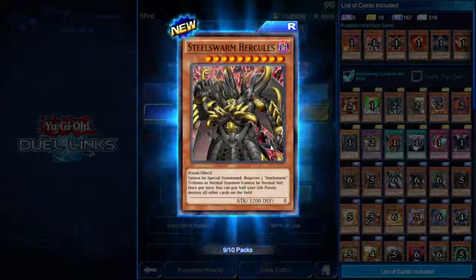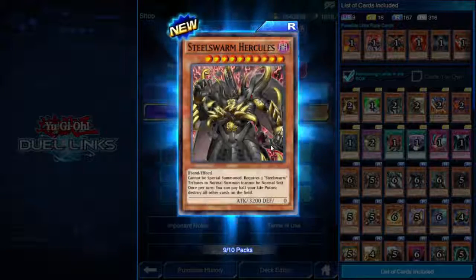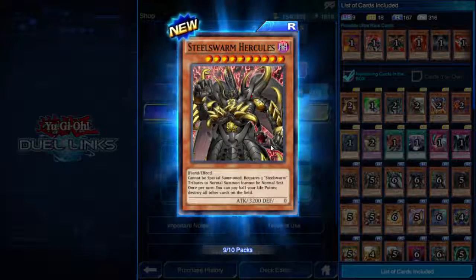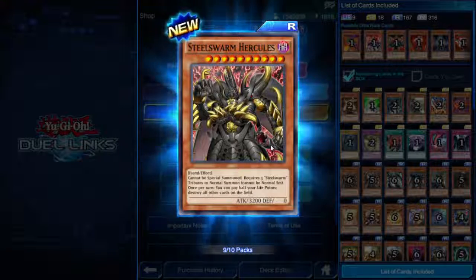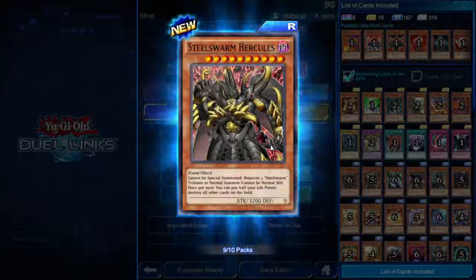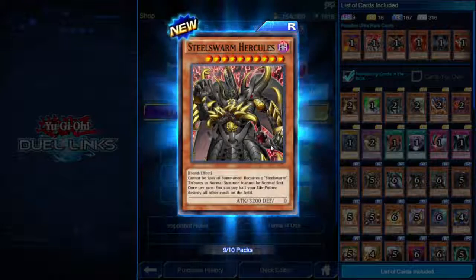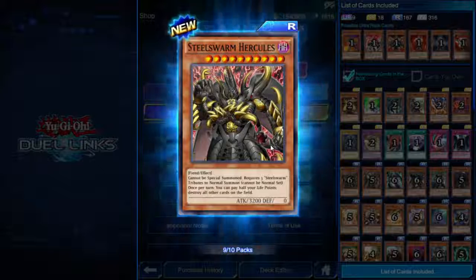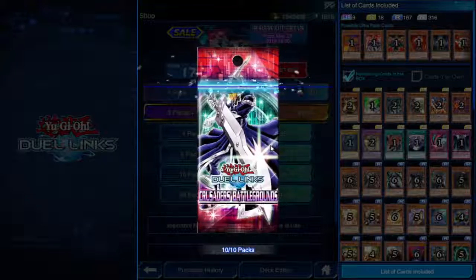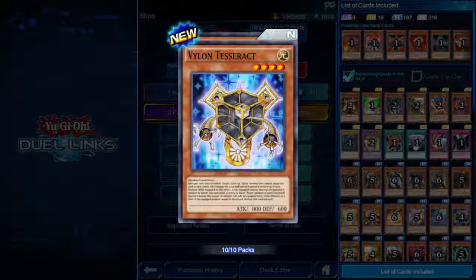Steel Swarm Hercules — I love these things just because they have a beetle motif and I love beetles. Cannot be special summoned. 3200 attack, I think that's 10 stars. Requires three Steel Swarm tributes to normal summon, but Genome still counts as two. Once per turn you can pay half your life points to destroy all cards on the field. That's why you're a 10-star 3-tribute monster — with your life points you can just destroy everything your opponent has. I really want to try out those Steel Swarms now.